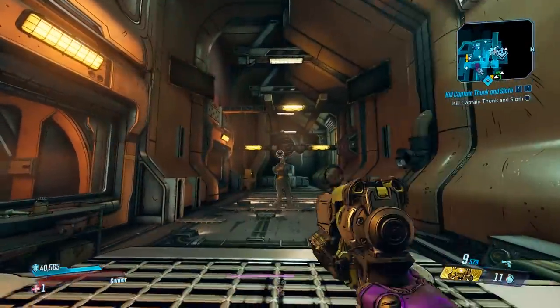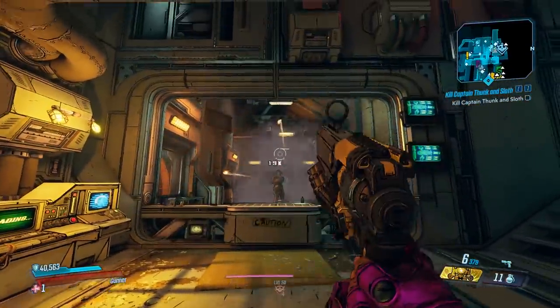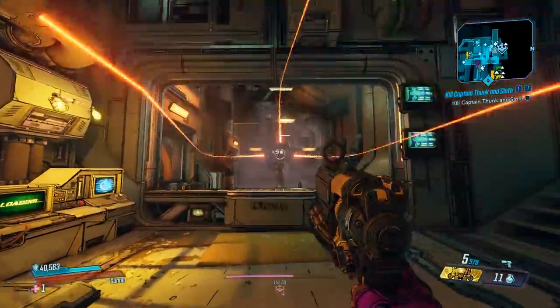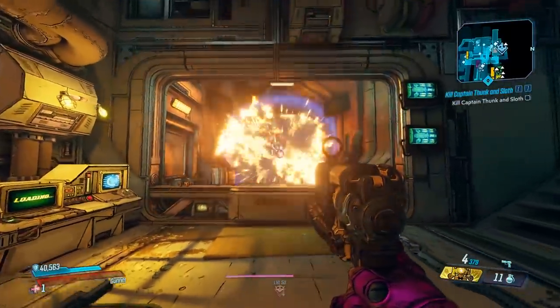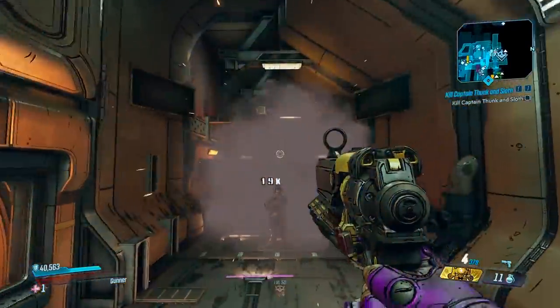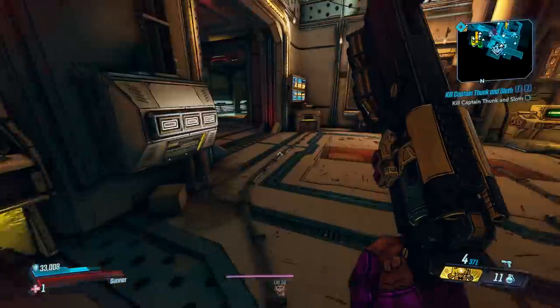So this gun, when you shoot it, it's going to spread out and then come back in. It has a very unique bullet pattern, and it's going to take some practice to get that sweet spot just right. Also, it does have splash damage, so if you're a little bit off, it can still hit. I also want to mention that you've got to be careful when you're close range, because it does do self-damage.